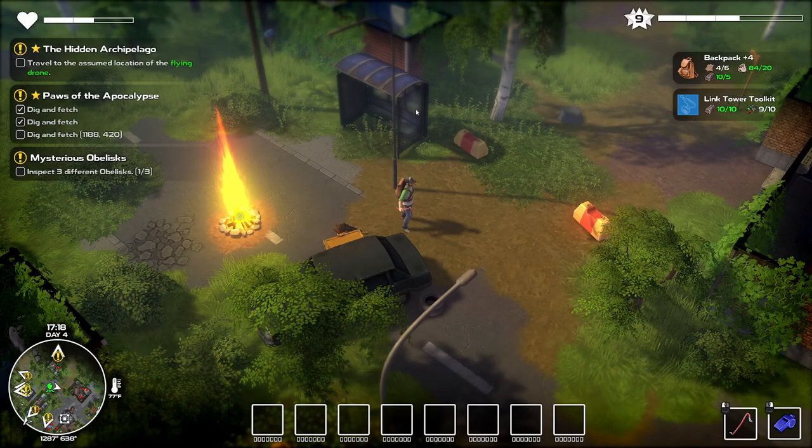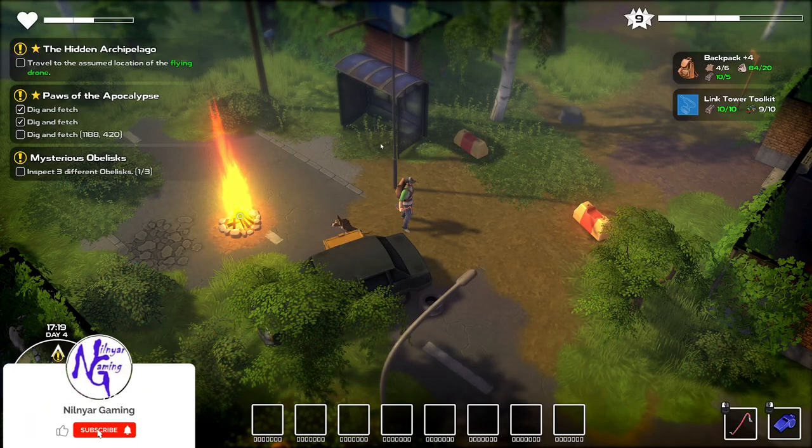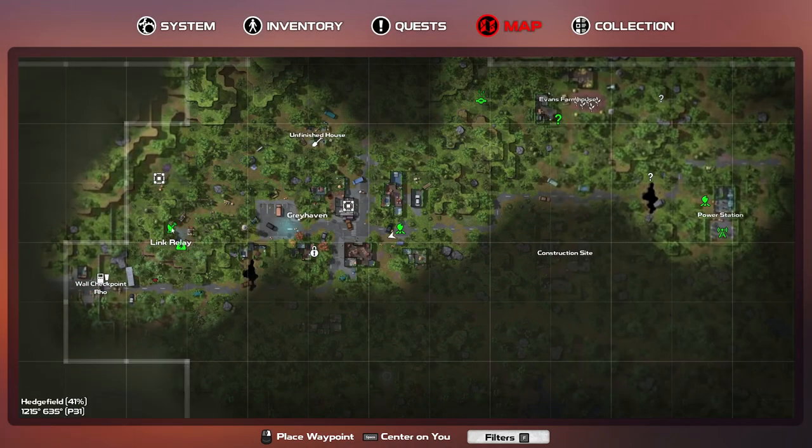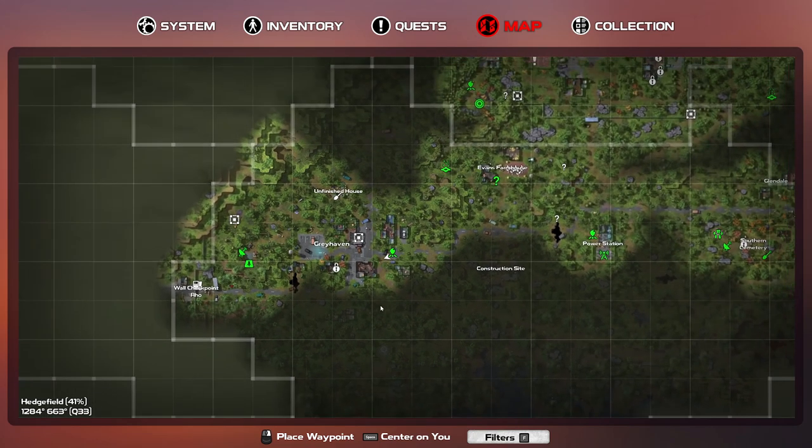Hello everybody, welcome back, this is Nilnar and we're once again in Dissembled. Last episode we made it into this little checkpoint, which was not the easiest thing to do, but we did it. We do have a buried treasure up here we could get.